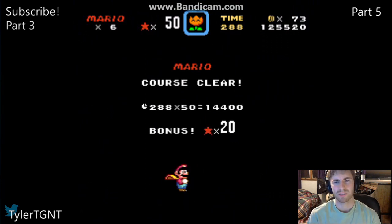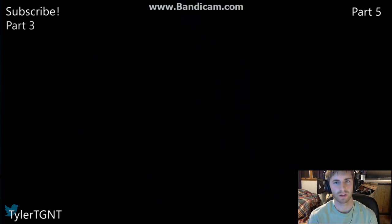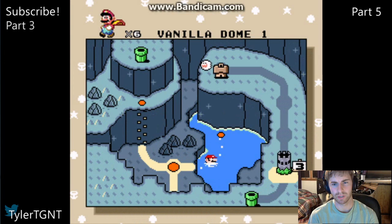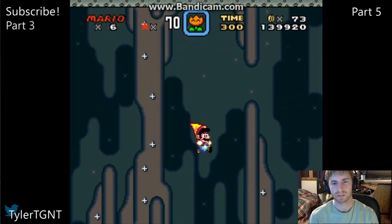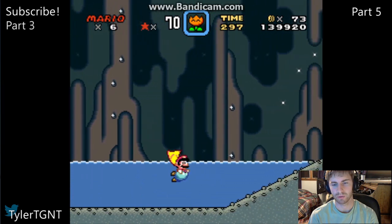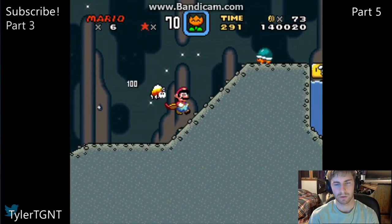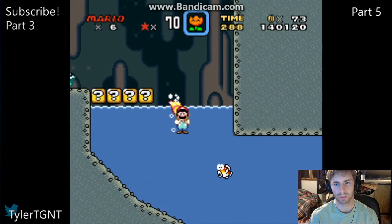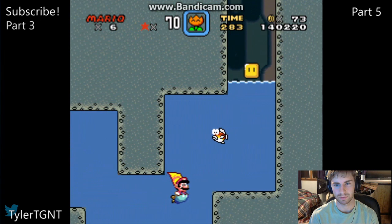I don't know how many let's plays this is actually going to be because I'm trying to think how many different level sets there are. Vanilla Dome, Secret Vanilla Dome, the plane, the bridge — I might do the Butter Bridge and the bridge secrets in the same video. I don't know yet. I know there's a secret for this one too. I don't know if I'm going to mess with it or not. This is the Switch Palace — I don't know if I want to deal with it.